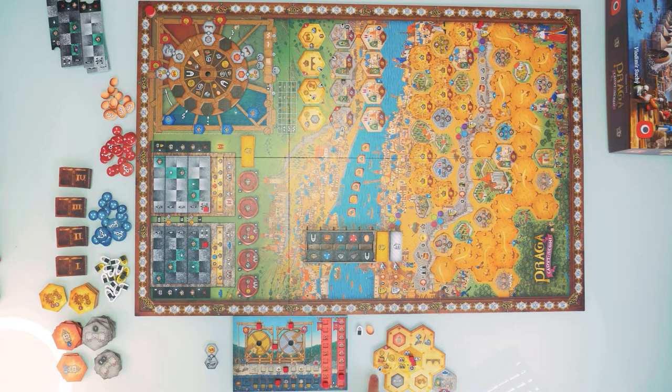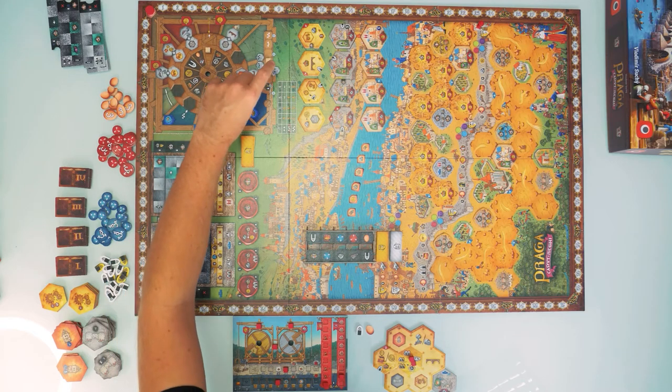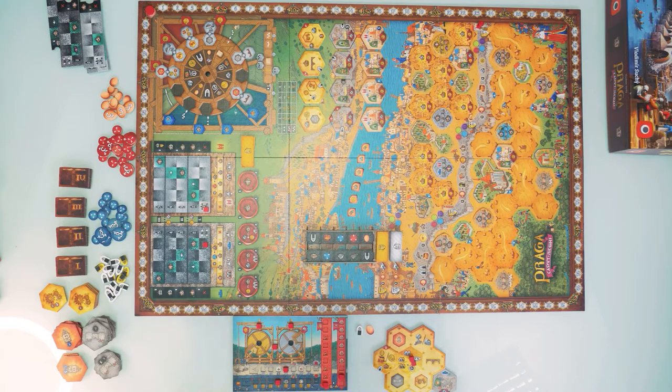The edge symbols work as follows: connecting matching symbols between adjacent hex tiles earns you the shown resource — like a window or another resource. If you connect red corner symbols, you collect one bonus token; completing a full red circle earns two additional bonus tokens. I fill the new gap, increase my university level, place the action token back, and spin the wheel. The solo player takes the first tile and spins again.